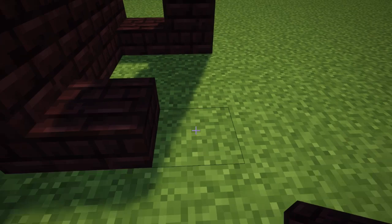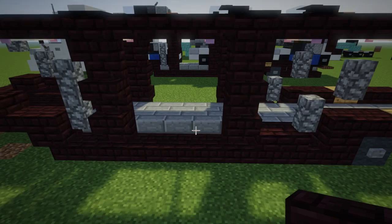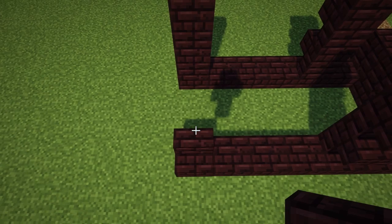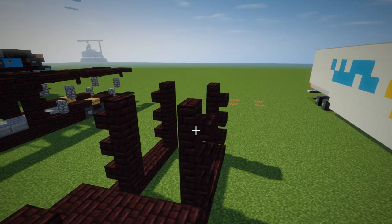Then there will be 3 slabs on each side, and then the ladders again at the same height. Now we're going to take another brick slab and add it all the way across on the top sides, back to the front. The middle part we're going to connect as well.